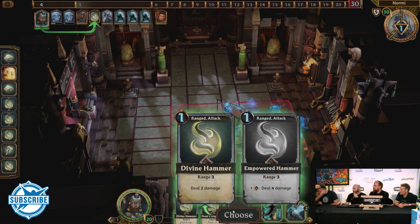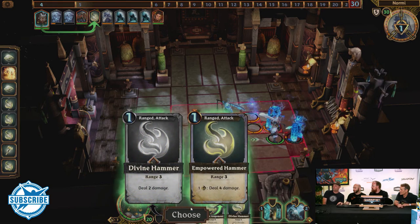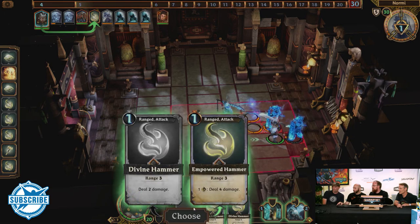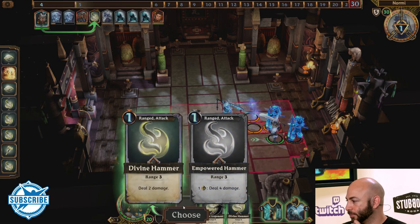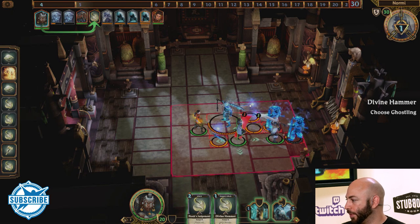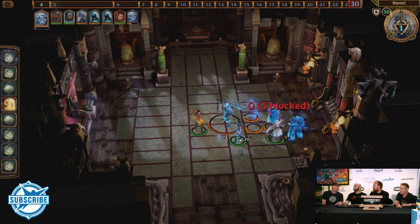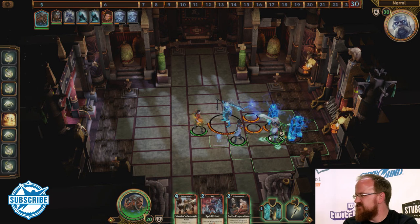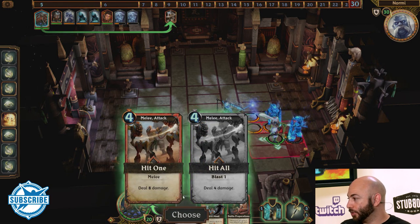Back to the Priestess — she drew into another copy of Divine Hammer. Divine Hammer is a great cheap way to kill off the ghostlings. Let me quickly take care of that damage and clear up the escape route. Now I'm in a good position to do an area attack with the Blademaster — the Brawler's Flail is great right now.